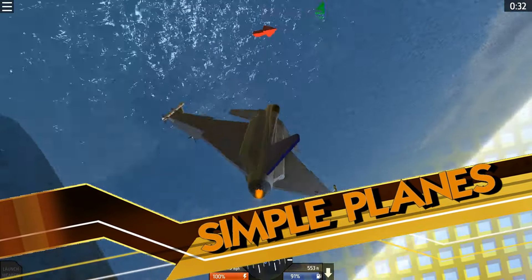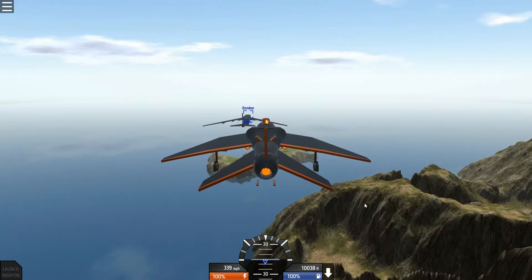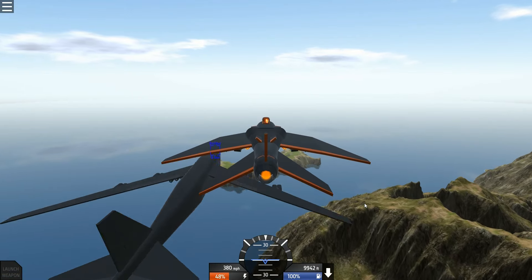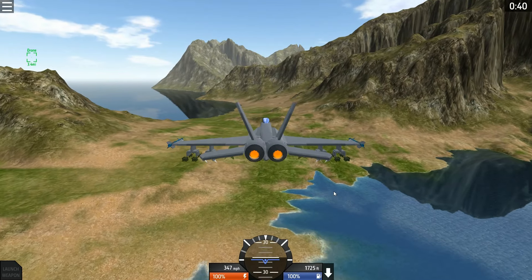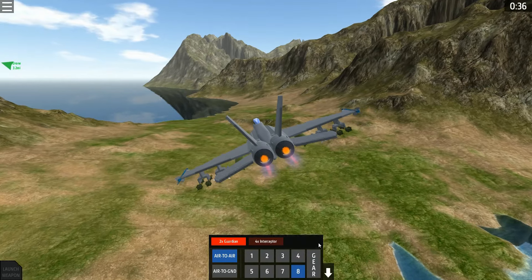Simple Planes is, well, pretty simple. It's a plane simulator that allows you to design and build your own planes, tweak them, and then fly them around a few island environments. This game gives players the freedom to explore different plane types and designs, from an old Wright Brothers plane to the most modern of fighter jets.